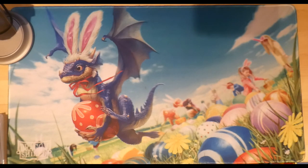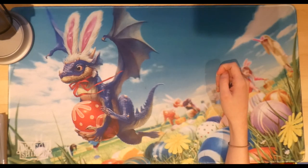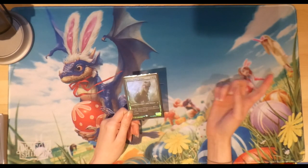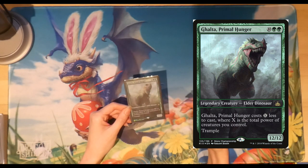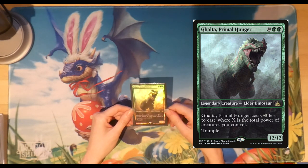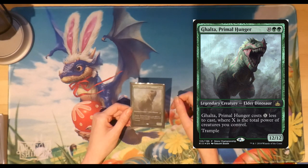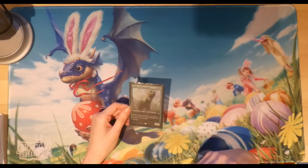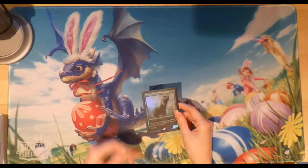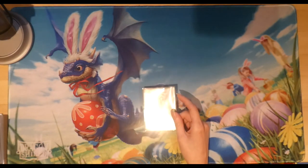Hello and welcome to my first Magic the Gathering deck tech where I spill the tea about one of my first ever commander decks. Today I'm going to show you my Galta Primal Hunger deck — the deck list is in the description. Galta is a 12/12 elder dinosaur that costs X less to cast where X is the total power of creatures you control. It also has trample.